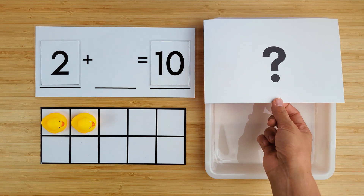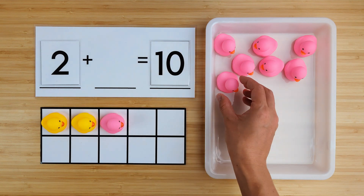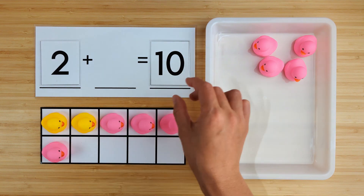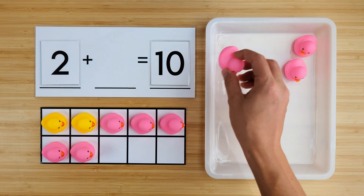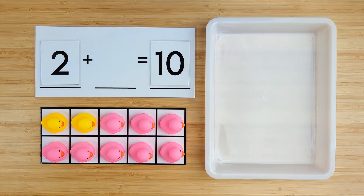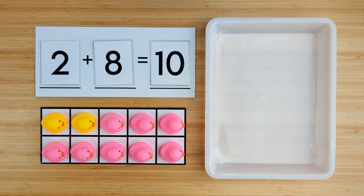Let's find out. One, two, three, four, five, six, seven, eight. There were eight ducks hiding. Two and eight make ten. Good job.